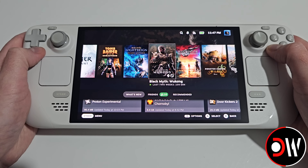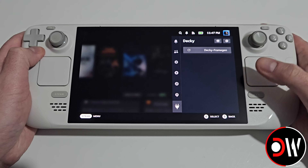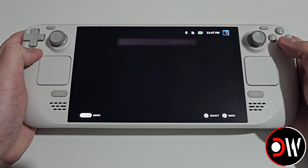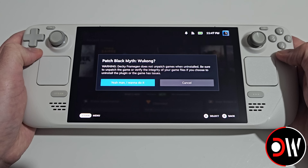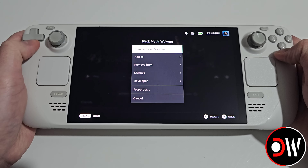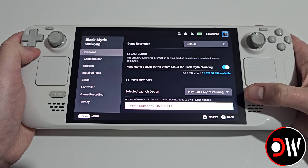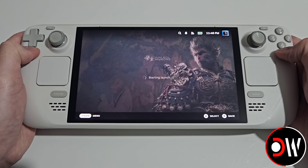Next, let's patch Black Myth Wukong with FSR 3.1 frame generation. Press the quick access menu button, come down to the Decky plugin icon, go to Decky Frame Gen, and with the mod installed, select the game, choose Black Myth Wukong, choose patch, confirm, go back, find Black Myth Wukong, open the cog symbol, go to properties, make sure the launch command is set, then go back and launch the game for the mod to be installed.